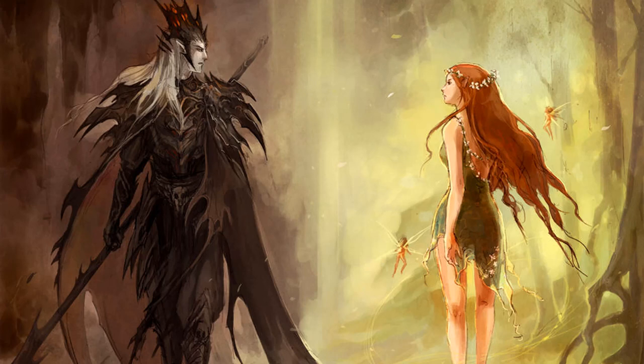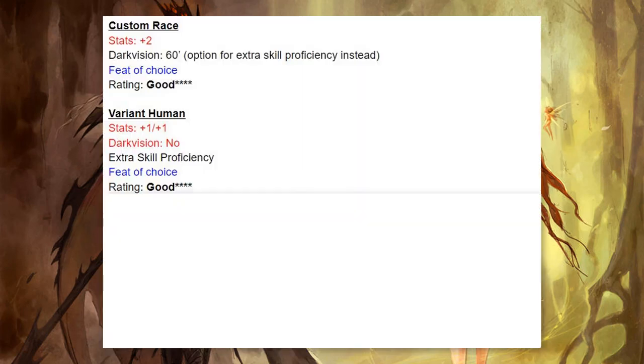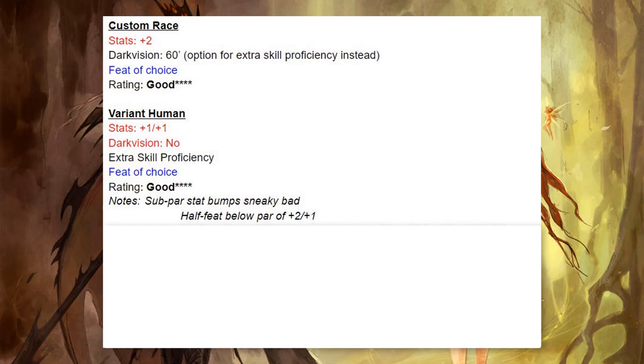I'm going to be doing these mostly in alphabetical order, however I will be starting with the Custom Race and the Variant Human. These are pretty similar and kind of set the standard. I have them both rated as good, and they both start with a feat of choice. Now, subpar stat bumps are sneaky bad — they only get a plus two, whereas the standard is a plus two, plus one. So that is a whole half a feat below par.